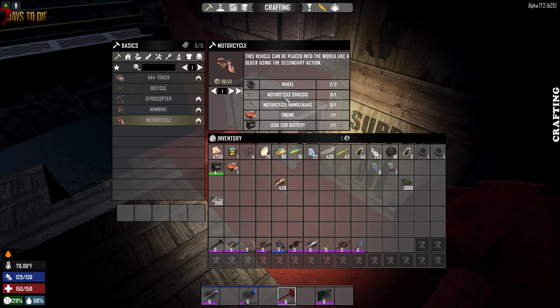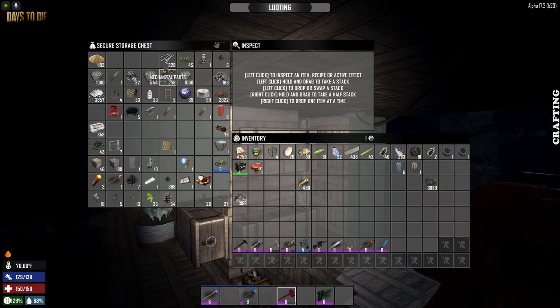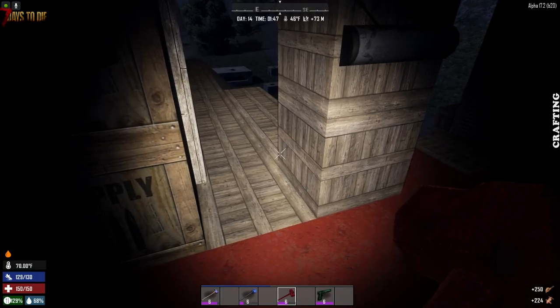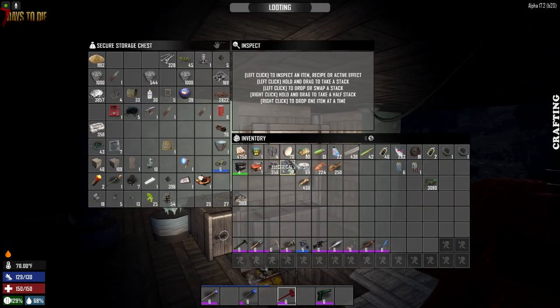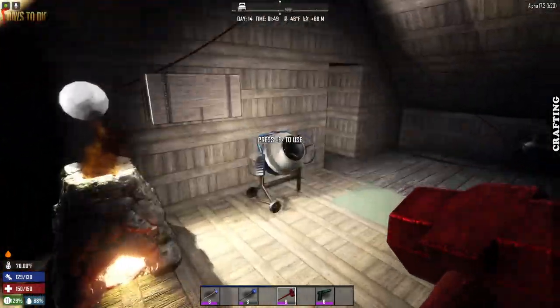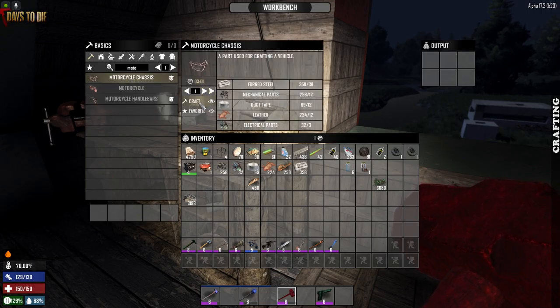Right, so if you're going to make a motorcycle, what do you need? Chassis - you need all of this. Probably going to need that. I think we'll probably need that as well. Let's see... forged iron. I do believe that we may have all of the ingredients for a motorcycle. Let's find out. Yes, you can make this, so let's go make that. You need to make this, but in order to make this, you need to get the light first.